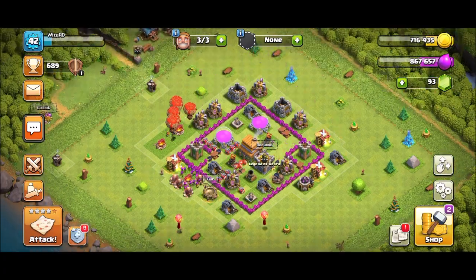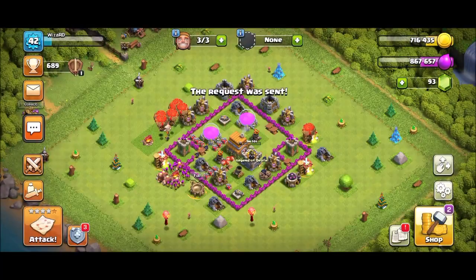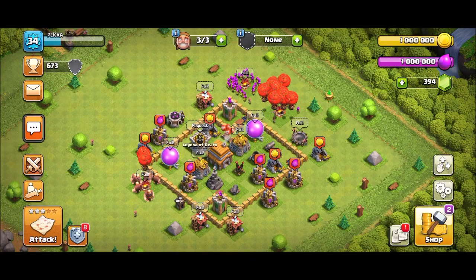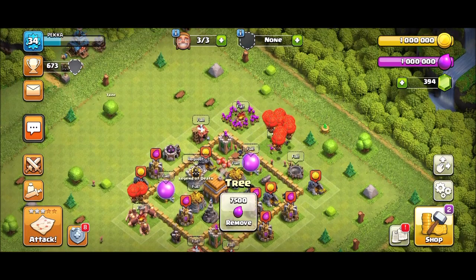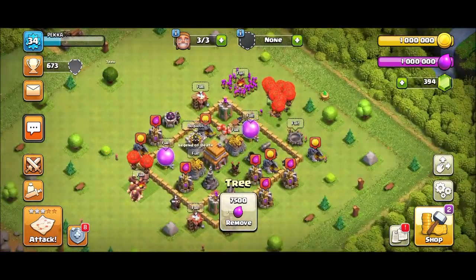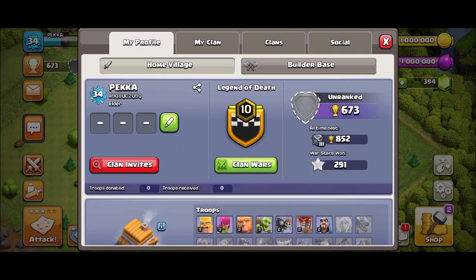Now let's show you the attack strategy of Townhall 5 and Townhall 4 one by one. The strategy is basically the same, except in Townhall 5 the balloon is level 3 and the healing spell is missing. In Townhall 4, the balloon is level 2 and there are no spells, so let's watch.